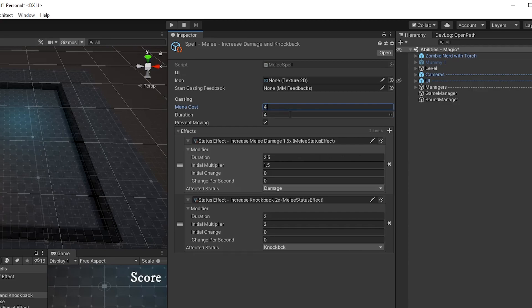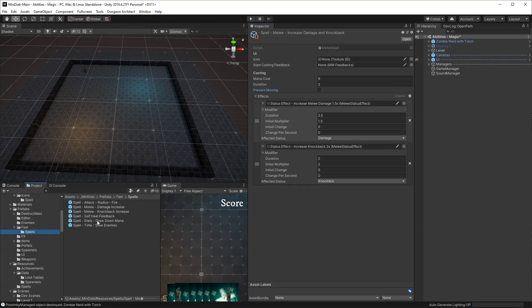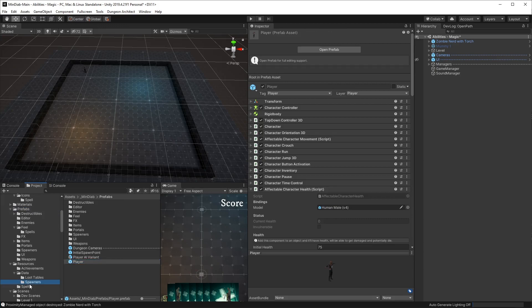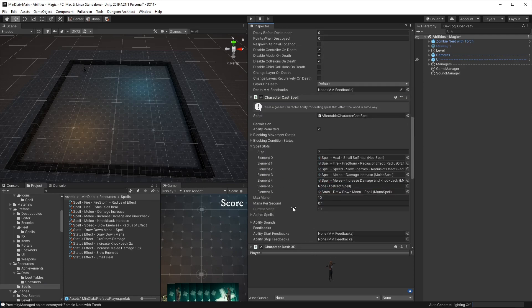Then we set a few things up, like the mana cost — this one's going to be quite expensive, let's make it 9 — and a duration of 2, so it takes two seconds to cast. The effects may go on longer. We're going to prevent moving during the cast, and we need a visual effect, so we'll reuse the knockback one for now. In the icon slot we'll also reuse the knockback icon. Finally, we take our spell definition and drop it into the player's abilities slots.